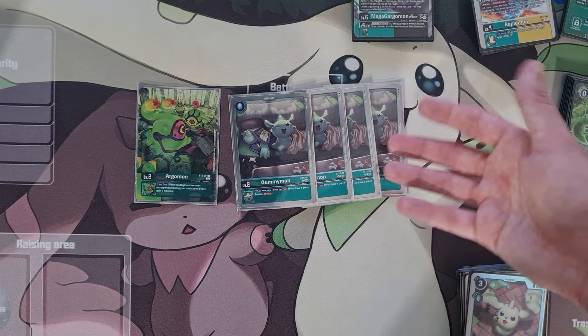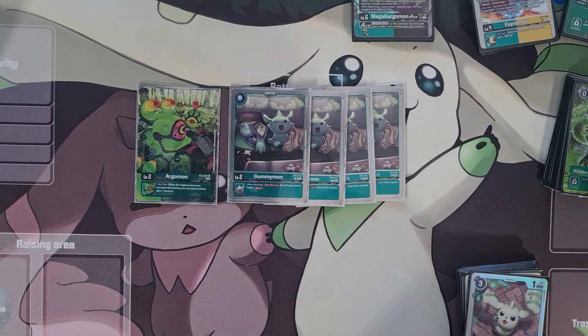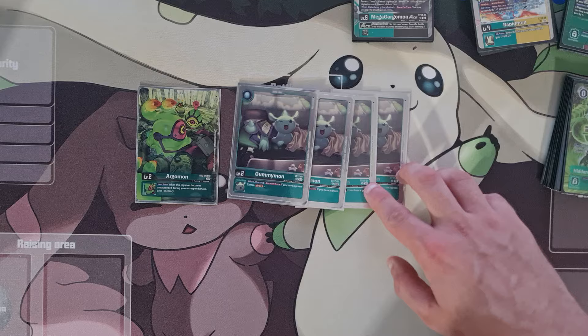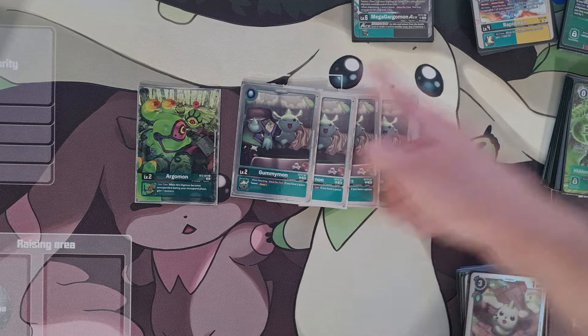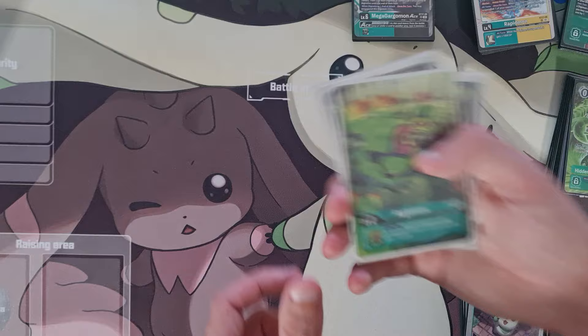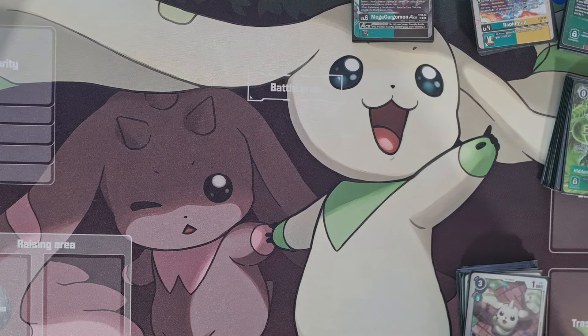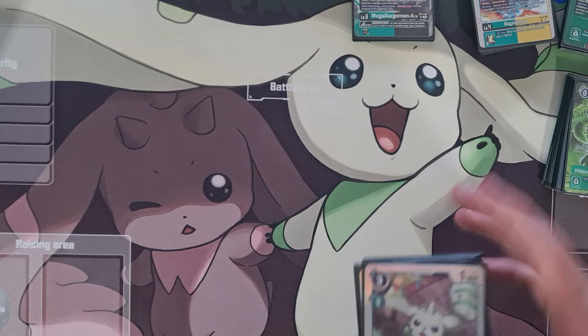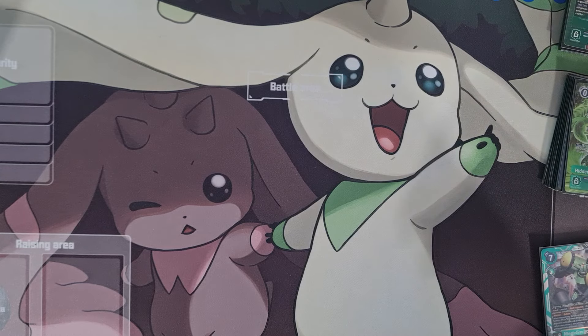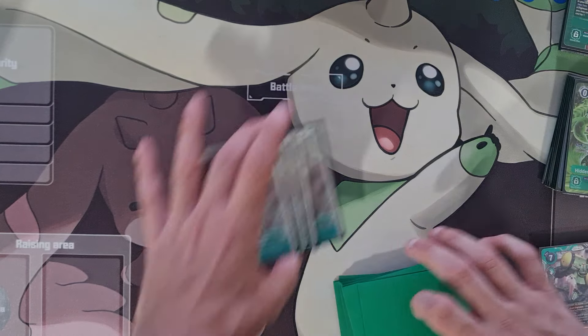It's pretty stable — if you have a green tamer, draw one, that's super good. You do play a lot of green tamers in this list; it's kind of how the Rapidmon wants to function. That fifth egg — you definitely need to play five in a deck like this. Anyone who knows about Mimi and Willis knows you've got to play eggs at more than four.